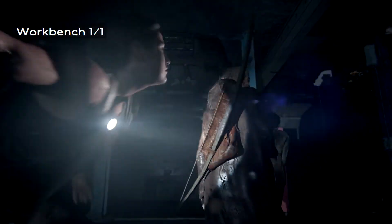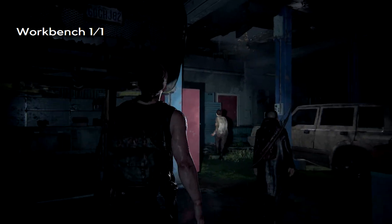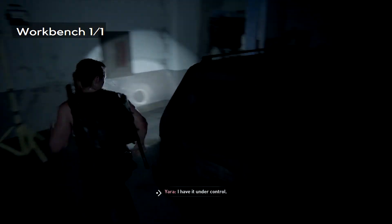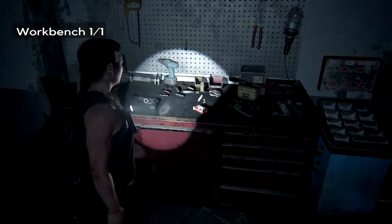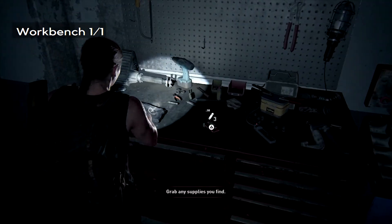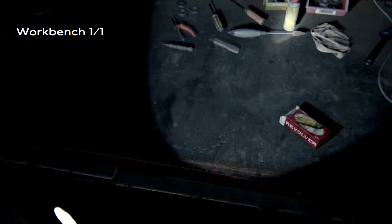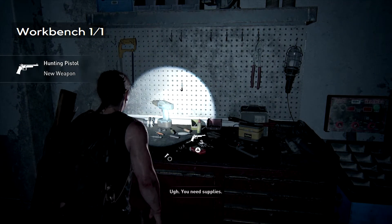Now once you get into this area, you'll notice the workbench in the back corner. There's also a hunting pistol for me, and that might be because I missed the hunting pistol when I was playing a previous chapter. Regardless, the workbench is right here and maybe a new gun for you — who knows, maybe you did the same thing. You need supplies.